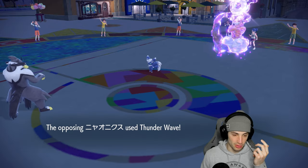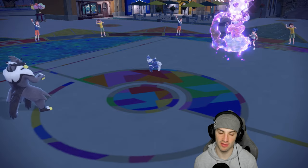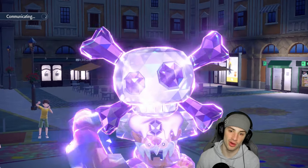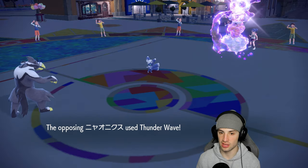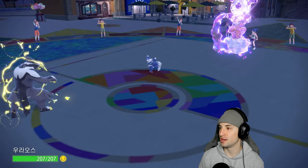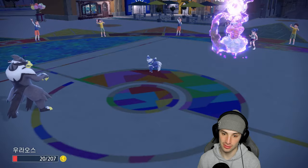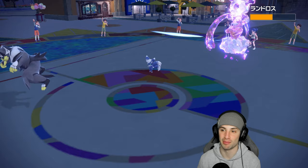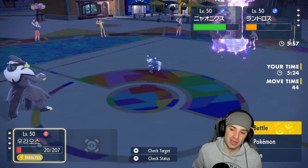They go for Thunder Wave and there it is — paralysis lands. Chances are I'm paralyzed this turn. Surging Strikes flies but we are not connecting. GG to our opponent. If that Landorus hadn't protected during the Explosion we would have won this match no problem. They end up just protecting and grabbing the win. Let's hop into match two and look to Explode a bit more with Regileki.